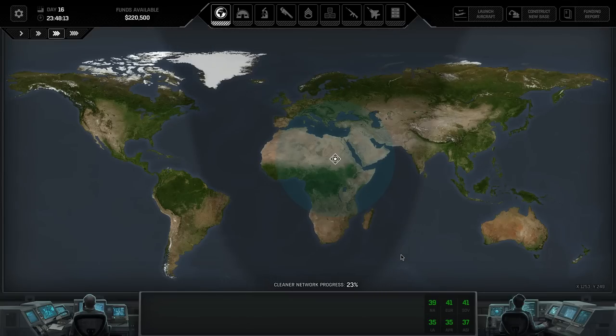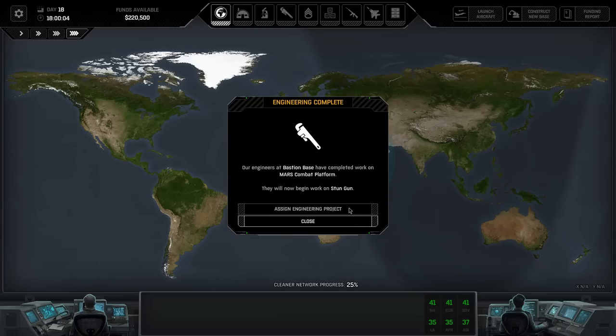Let's get back to the map and tick time forward. More abductions happening. Stun guns are built - so that's two stun guns in our inventory. That's actually the Mars combat platform built.